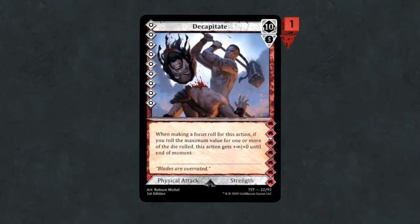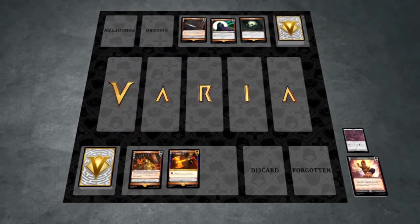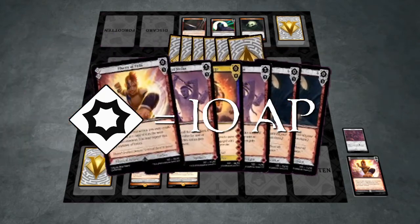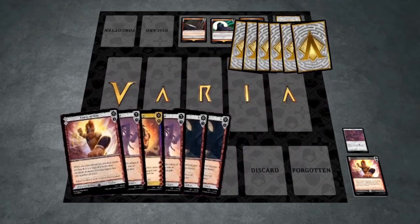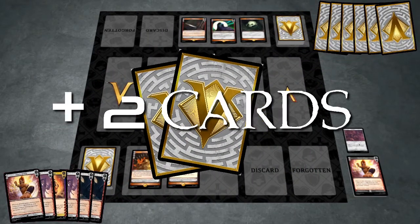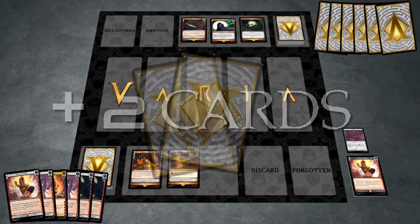To start things off, you'll need to figure out which player will be the first active player of the turn. You may do this any way you wish — rock, paper, scissors, high roll of a D6, whatever you and your opponent agree on. For the first turn of the game, players start with 10 action points and a hand of 6 cards. At the start of each additional turn, both players will draw 2 cards from their deck and regain any spent action points.